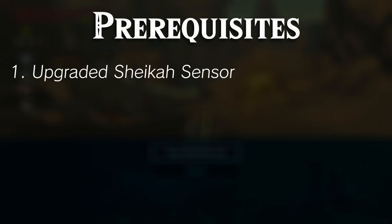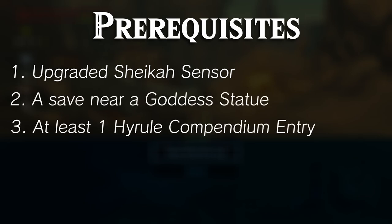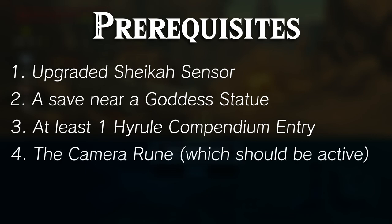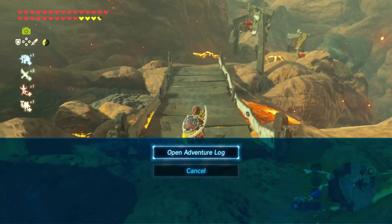Before we do though, you'll need the following things set up: the upgraded Sheikah Sensor, a save at a Goddess Statue, Pawn Statue, or a bed nearby, at least one Hyrule Compendium entry, the Camera Rune — which should be the active rune — plus access to Hyrule Castle. Once you've got that stuff, onto the basic setup.